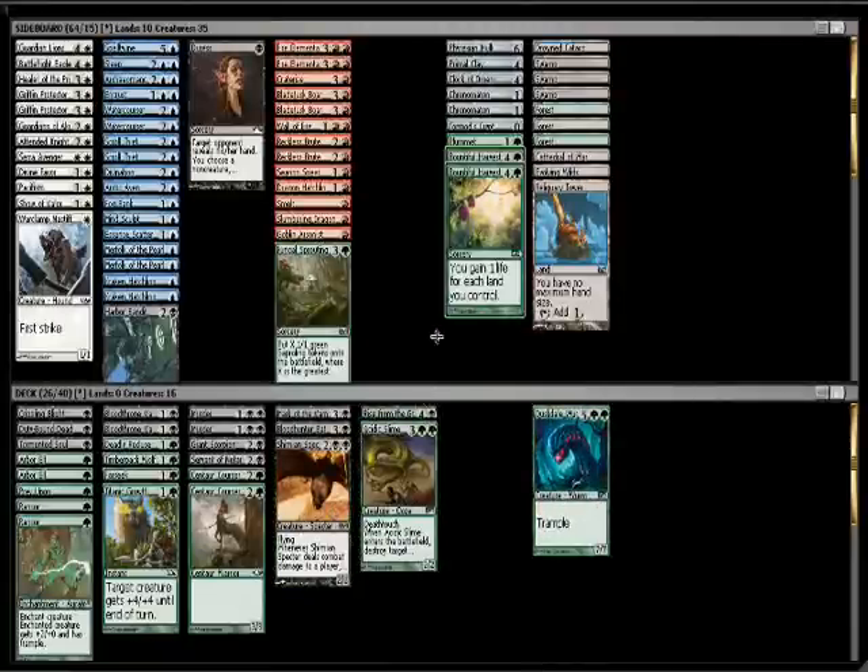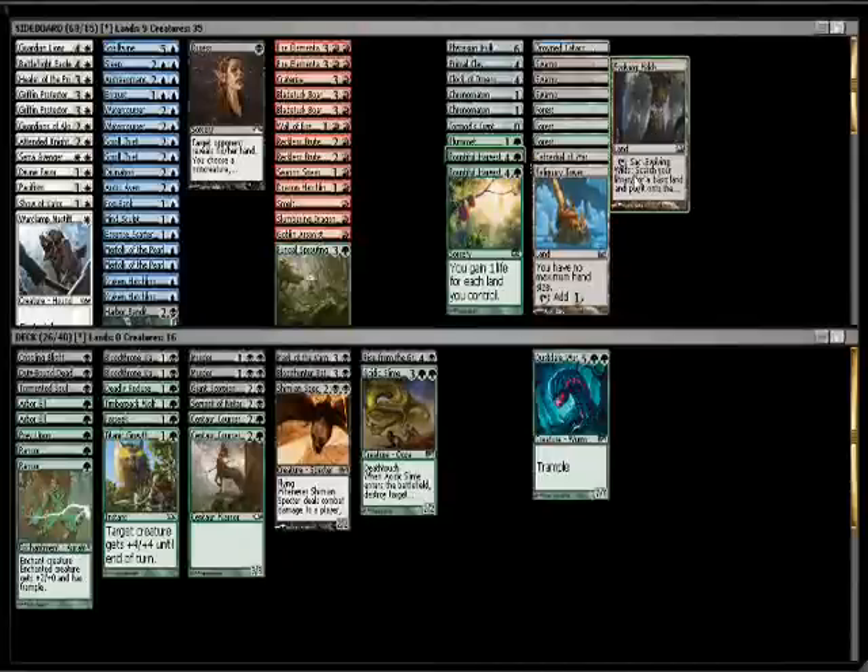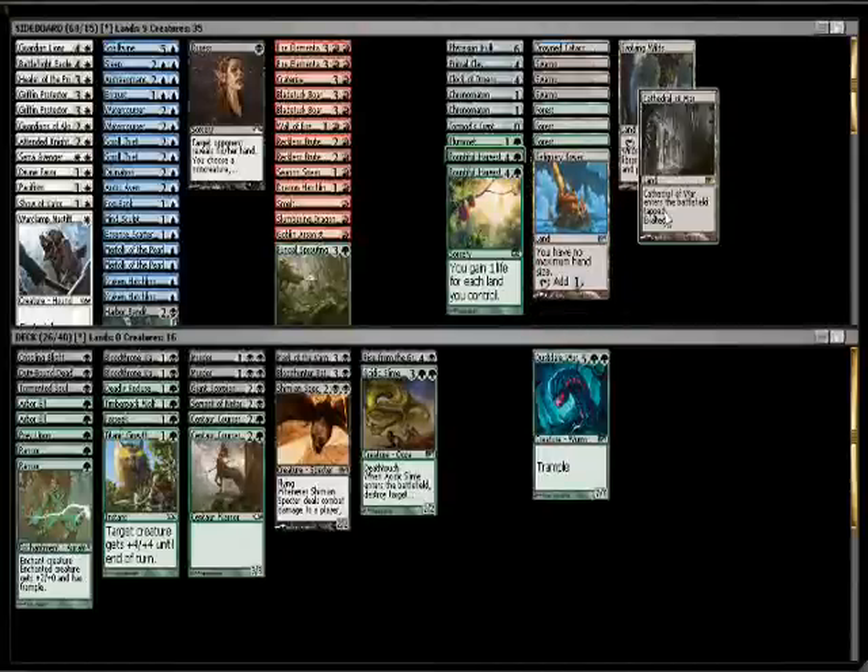So that's what we're looking at for green-black. We have one Farseek, so we do have the option to splash something. Notably, we also have a Drowned Catacomb if we end up going blue, which unfortunately doesn't help with Harbor Bandit. And one Evolving Wilds, so splashing won't be too difficult. Also, a Cathedral of War is notable — we'll probably auto-include it in any deck.